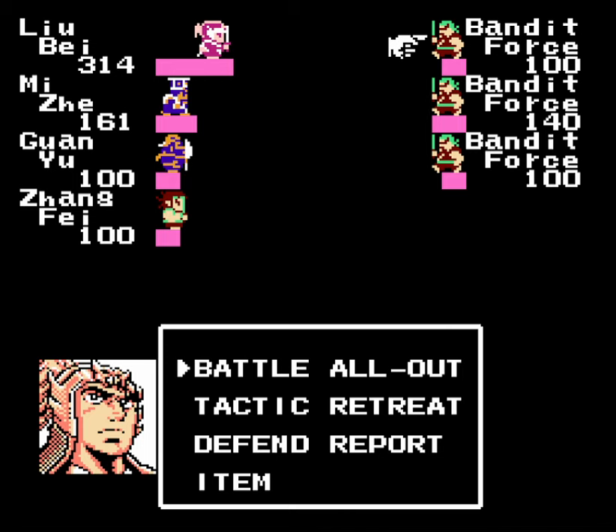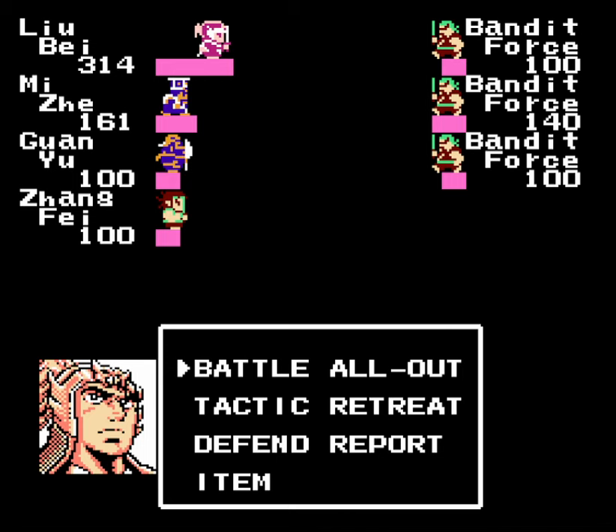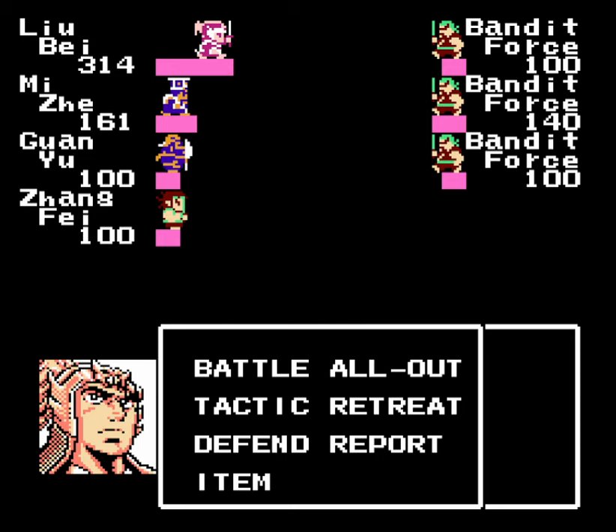For the random battle commands, we have Battle — that's your individual attack command. All Out will have your generals randomly attack enemies over and over again and win a battle relatively quickly, so you don't have to go through individual battle text for each attack. Tactic is your tactics command — basically like magic, except instead of MP you have tactics points. Retreat lets you run away. Defend cuts all damage in half, physical or tactical. Item lets you use a consumable, and Report lets you look up the stats of an individual enemy.